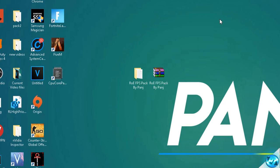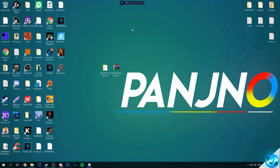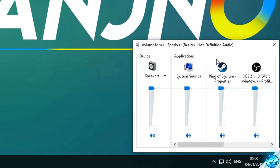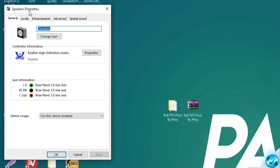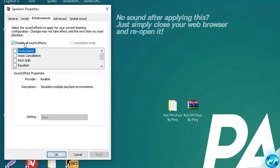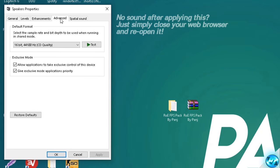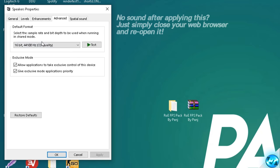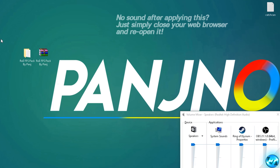For another quick optimization, we're applying an audio fix to help lower the CPU overhead on audio decoding. Navigate to the bottom right, right click and select volume mixer. Click on the speaker icon to open speaker properties. Go to enhancements and select disable all sound effects, then press apply. Navigate to the advanced tab and in the default format drop-down menu, select 16-bit, 44,100 Hz, CD quality — this is the sweet spot. Press apply and okay.